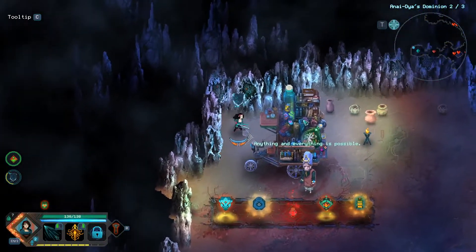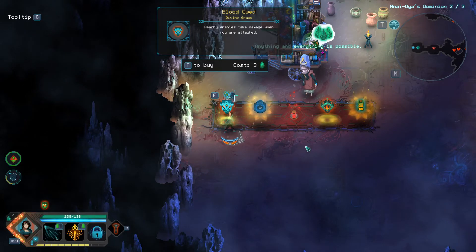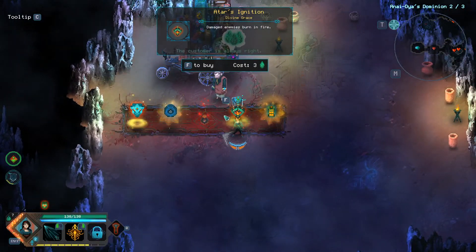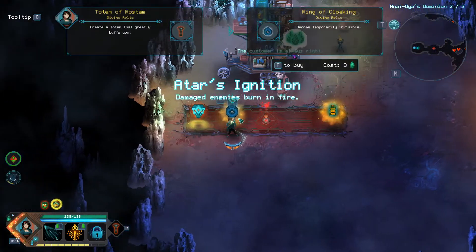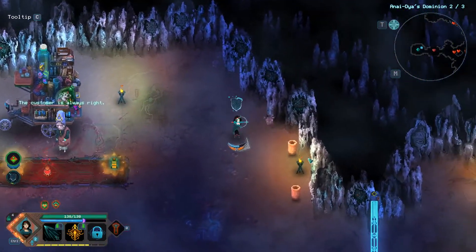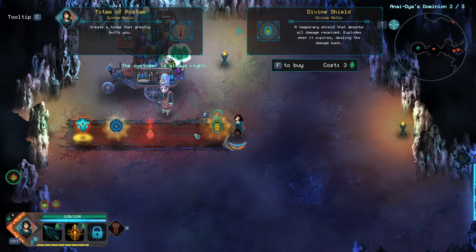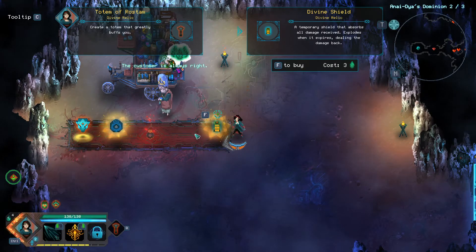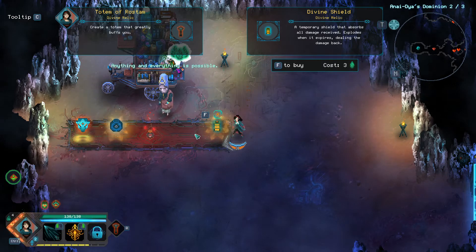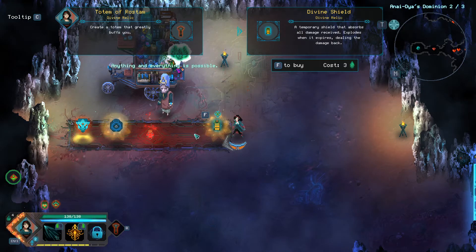We do have seven gemstones, which is good. Blood Ode — I'm not sure of that one. This one might be good, so we're going to take that one. A temporary shield that absorbs all damage received and explodes when it expires dealing the damage back, or create a totem that greatly buffs you — I might have a greater use for the divine shield, to be honest. So yeah, let's buy that one.